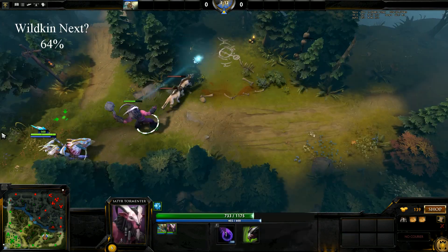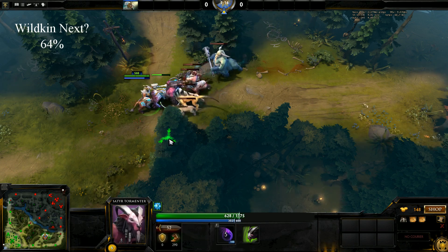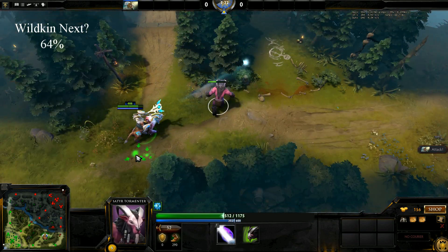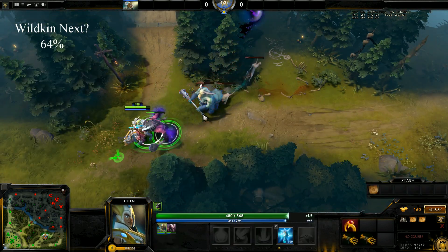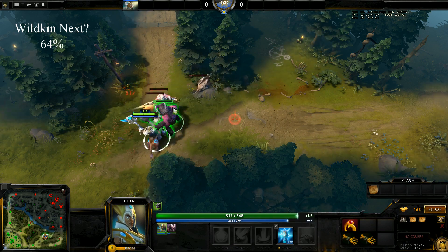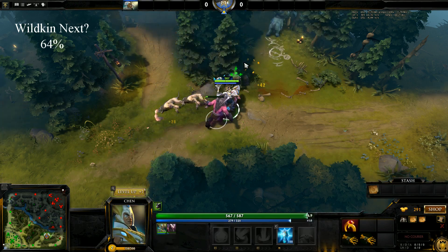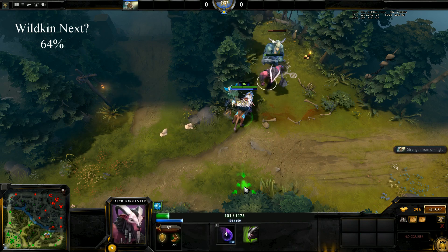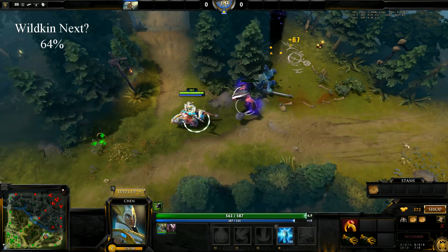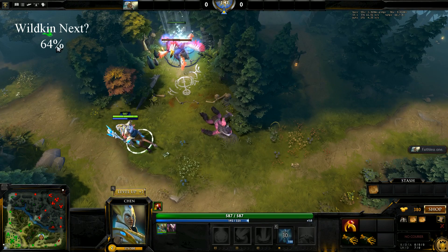Kite the medium camp and kill if possible, always keeping an eye on the minute timer. I decide to finish killing this centaur. You will see that this costs me another roll at the wildkin roulette. However, I find the wildkin at last.